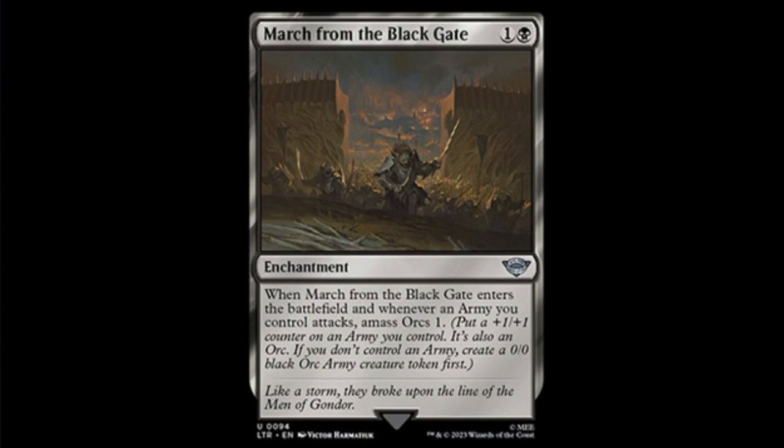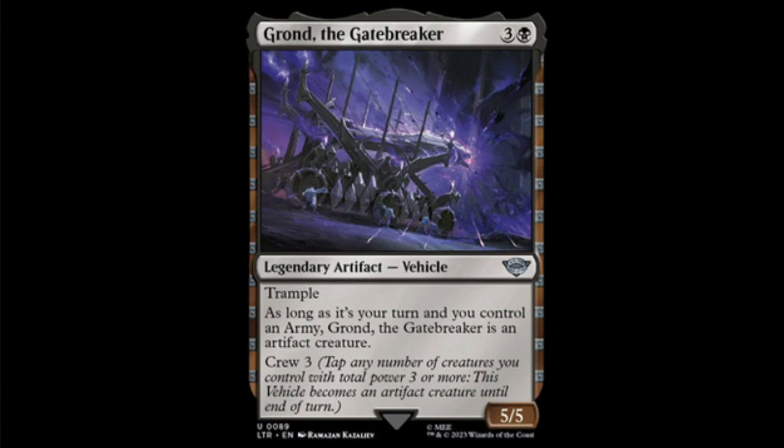Next we have Grond the Gate Breaker — black and three for a 5/5 trampling legendary artifact vehicle. As long as it's your turn and you control an army, Grond the Gate Breaker is an artifact creature. So a 5/5 with trample, all you need is an amass token in play. Seems very good.